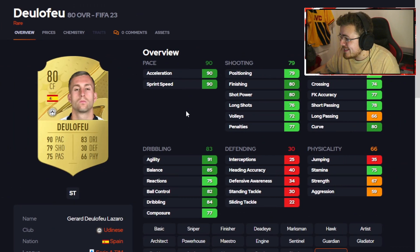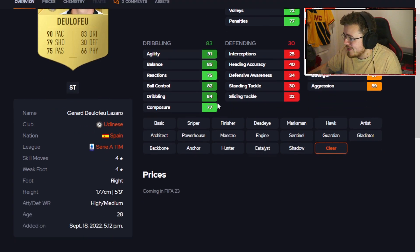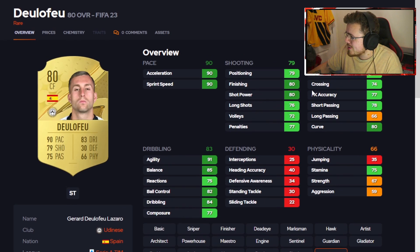I am happy to see Delefeou get an 80 overall centre forward — big position change, reminds me of his Team of the Season moments card in FIFA 22. Dribbling is fantastic: 91 agility, 85 balance, and his body type feels good in game. High-medium work rates, four-star, four-star. Shooting looks good, pace looks good. Maybe even a Hunter chem style to get super saucy, or a Hawk to boost the physicals. He's Spanish as well — if you want to link him up to La Liga teams in a hybrid squad, that's a nice option. Delefeou should hopefully be a cheap beast on FIFA 23.